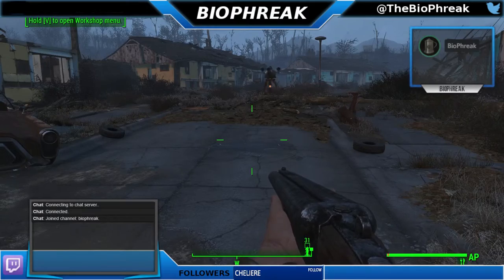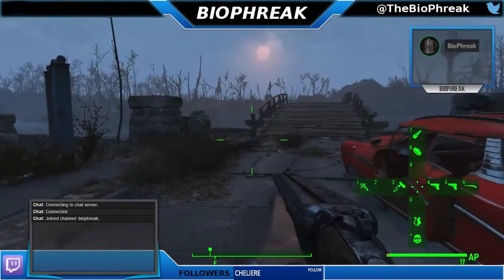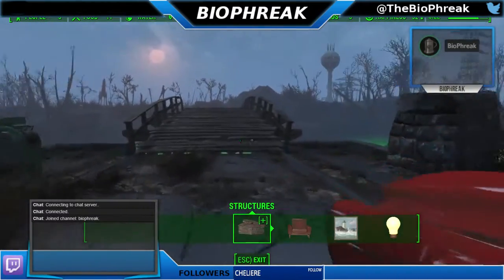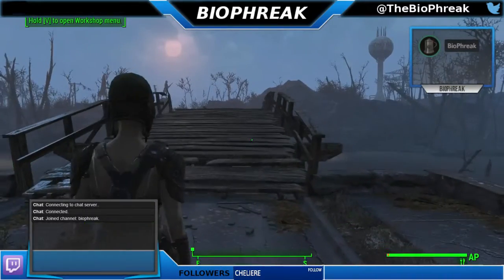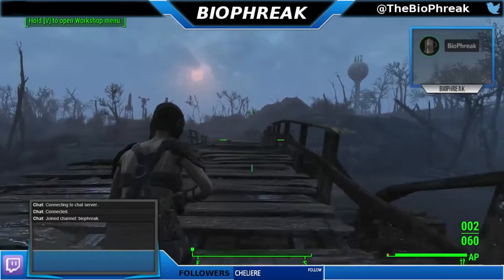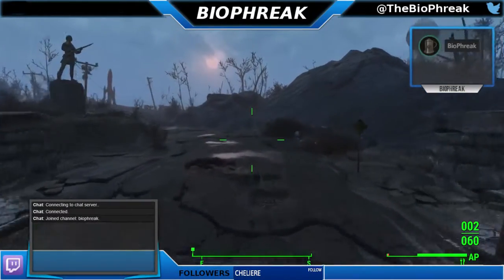Codsworth is thinking about coming along. Got to be out of the settlement, because the middle mouse wheel apparently activates the building view. Okay, we are definitely out of the settlement now.